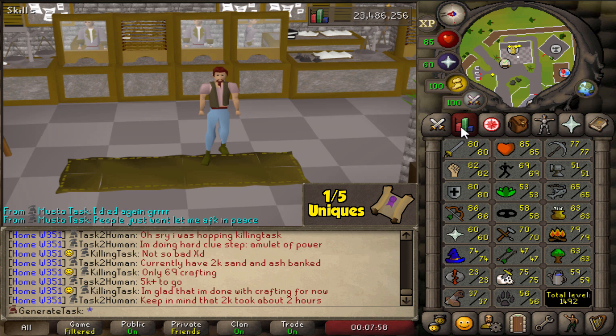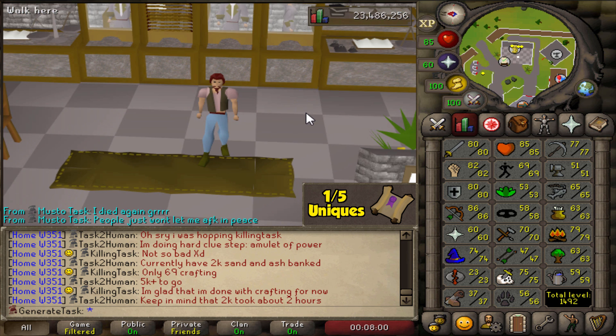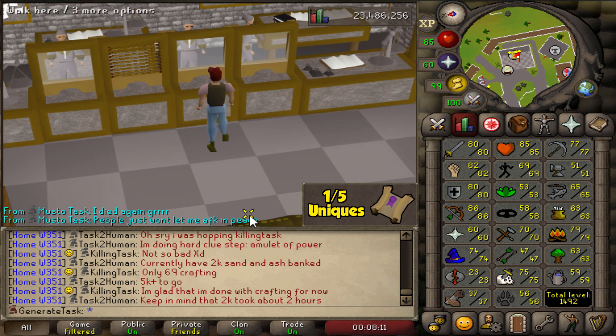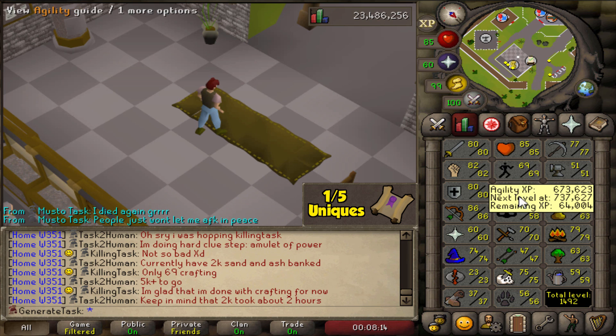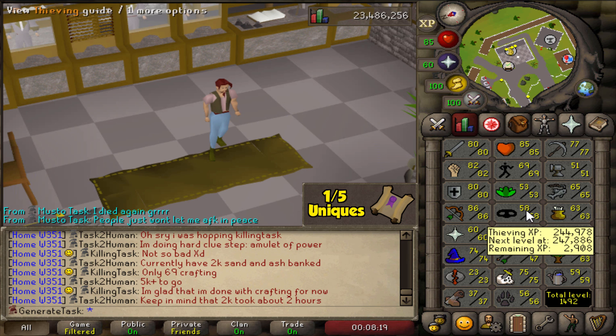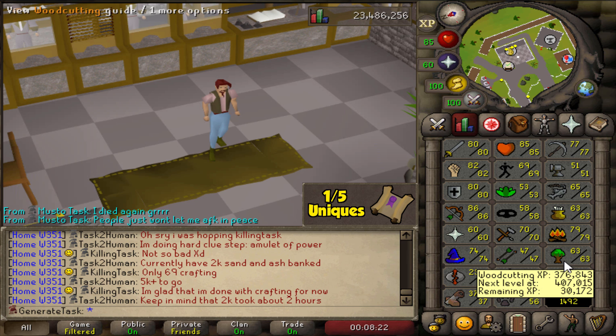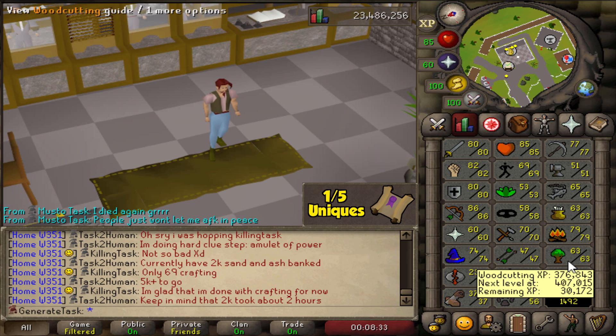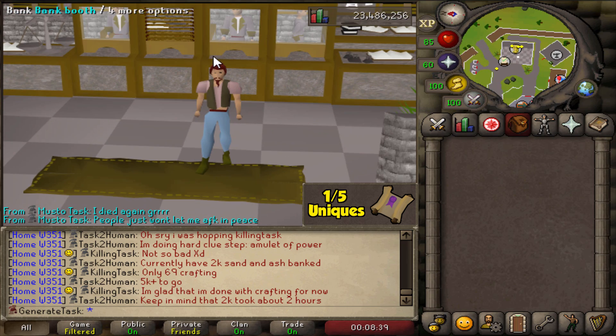I could also mine sand in the desert and grow giant seaweed, but I'd still have to buy a lot from the charters anyway. We don't have 65 Woodcutting yet, otherwise we could get pies to boost plus four and make a glory from 76, but we're two levels short of the sulliuscep trees. So 14,280 molten glass it is — let the grind begin. Let's work towards 79 Crafting.